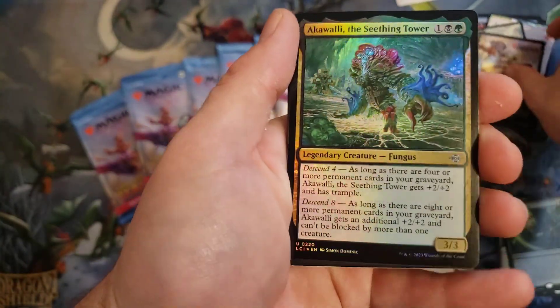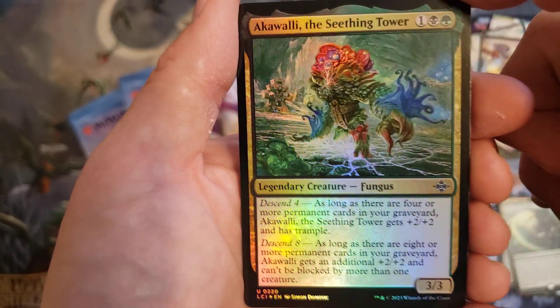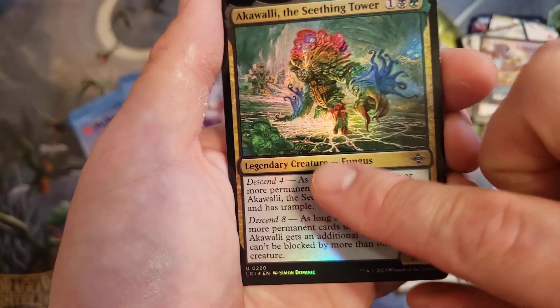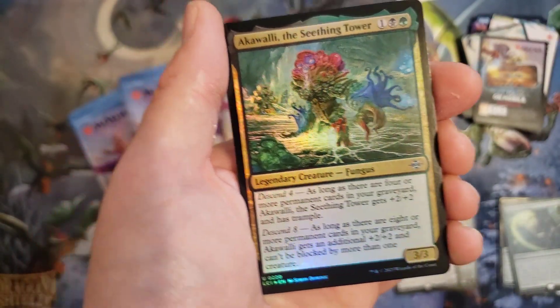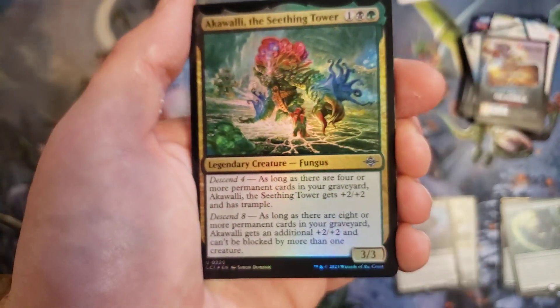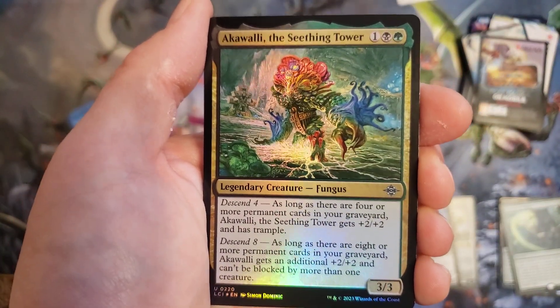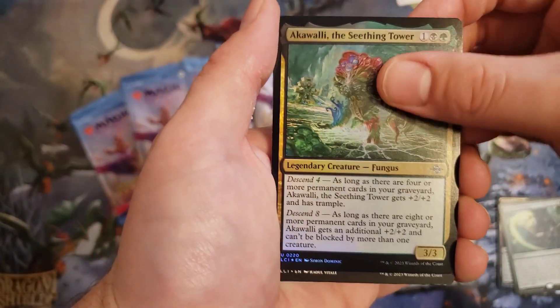This guy did work for me in the pre-release. It was actually pretty easy to get to send four with how many cards milled and had other effects that easily sacrificed themselves or just creatures trading in combat. It was real easy to have this be a 5/5 trample for three mana, and that's pretty big.